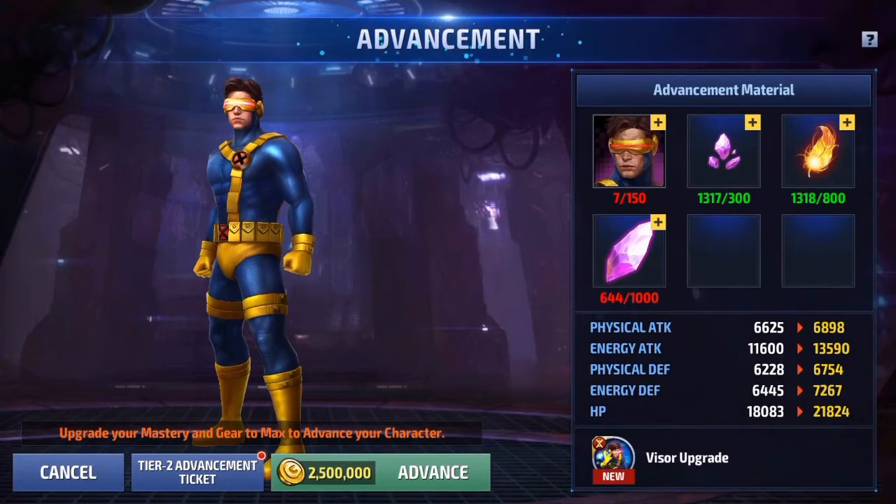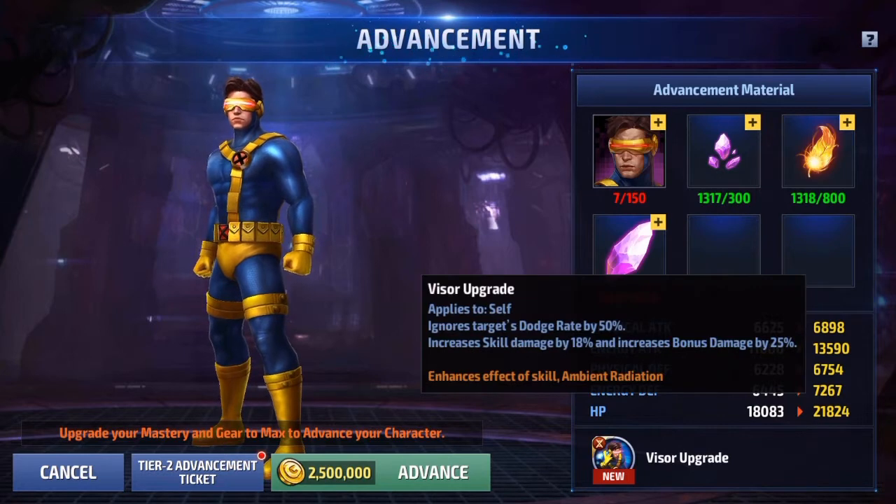Now let's get to the main event — progressing him to tier 2. His tier 2 is a visor upgrade that applies to self: ignore target's dodge rate by 50%, increased skill damage by 18%, and increased bonus damage by 25%. It also increases his passive. The 18% and 25% damage boosts are decent, but that 50% ignore dodge is really nice — it's basically like a great obelisk built right in.